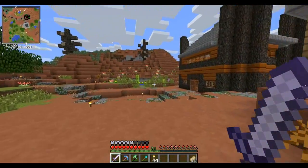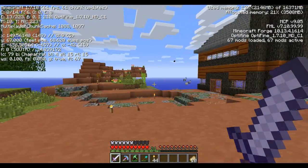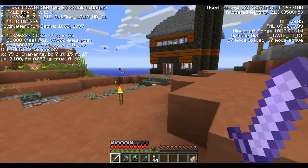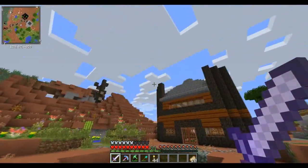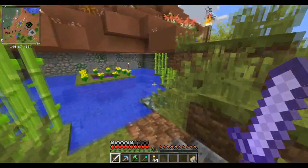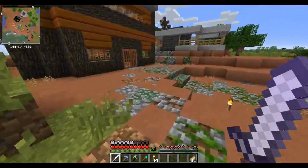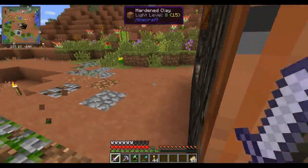Let's make some stuff. I don't know what that noise is — even when I do the F3 thing, which is usually how I see mobs through walls, there's nothing there. That's the scary part. I'm terrified honestly. What is it — is it the Twilight Forest portal?